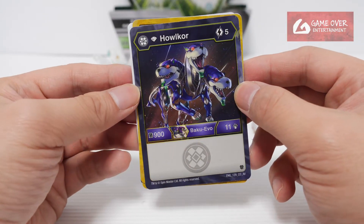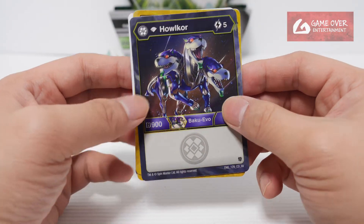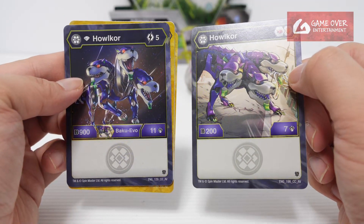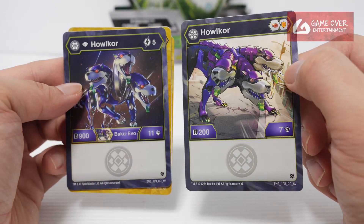We have Diamond Hellcore — 5 energy to use, 911. See the difference — increase by 704. Not bad for 5 energy. Increase 4 damage.